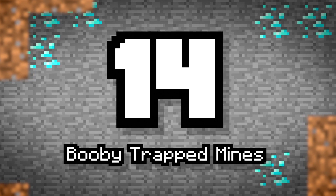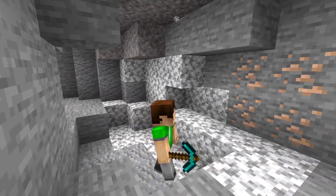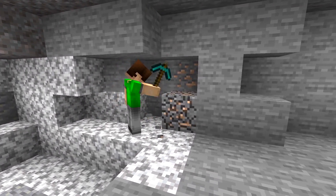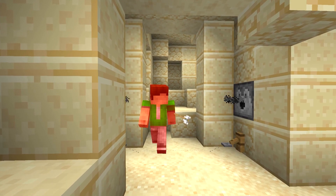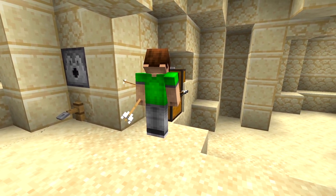Number 14: Booby Trapped Mines. Not every tunnel and cave is natural, and we've seen man-made structures previously in the game. So a strangely shaped area of the cave with a few tripwires, levers, and pressure plates should catch your attention — but not for the right reason. These caves would be deadly.